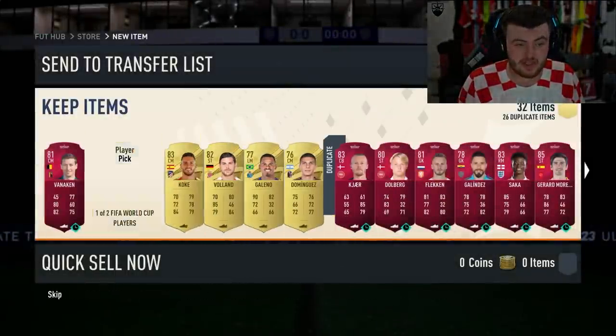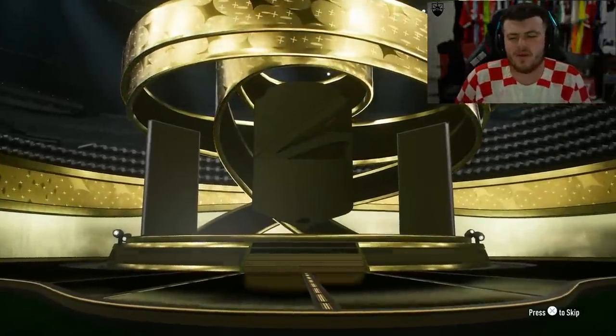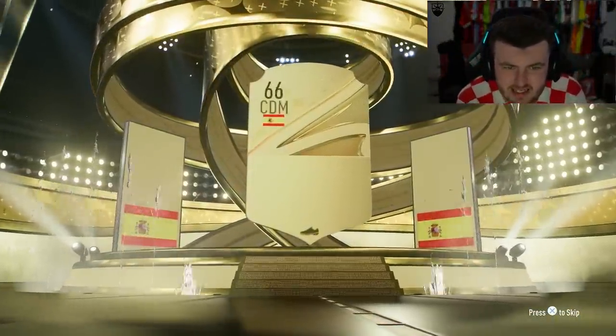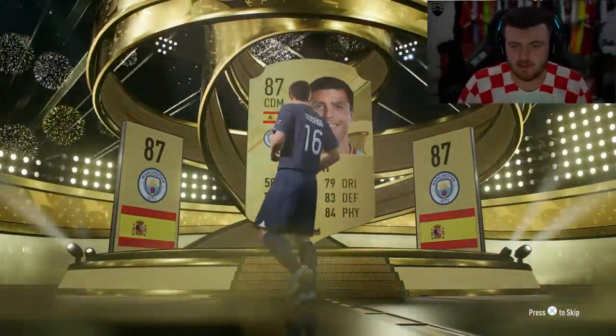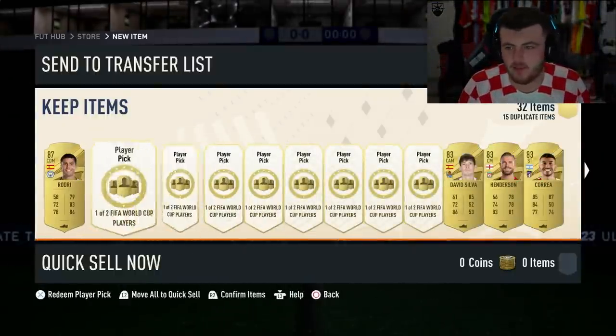These player picks are making my life painful. Let's open this last one, then the next 100k pack. Come on EA, sort us out. Second to last 100k pack — welcome Phenom? No. Give me a welcome Phenom, man. Rodri? Brilliant — we're getting all the people that went out on penalties, clearly.